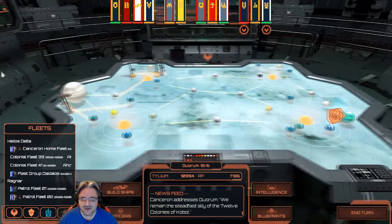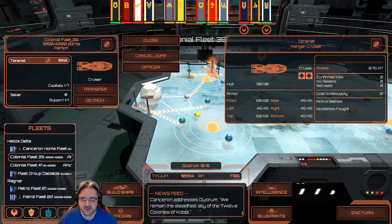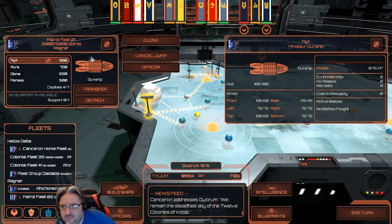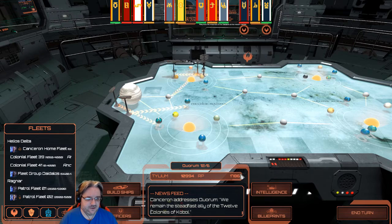We are sending a Ranger here, which is 1,050, so that would be 3,850. We might be pulling the Nix out and replacing it with an Artemis — let me know what you guys think about that. We have the Tyleum so if we can do it we want to.